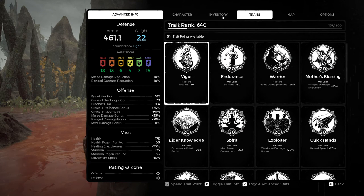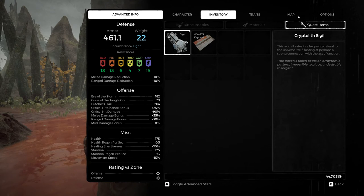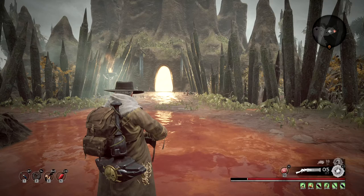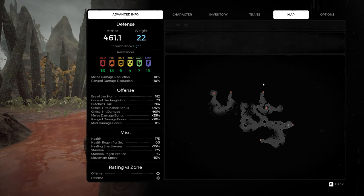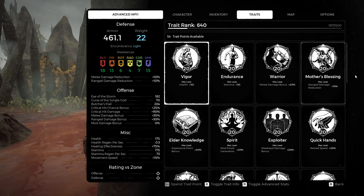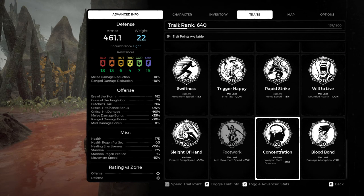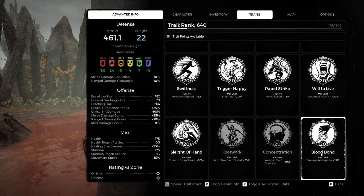If you get the Cryptolith — which you automatically get — the first time you meet the Queen in Adventure mode, you get the Cryptolith Sigil. With this thing, you can go on the map and search for the Obelisk with the Shining Light. I'll show you the Obelisk at the end of the video. If you kill the Queen you get Footwork. The first time you use the Cryptolith on the Obelisk, you get Concentration, and the second time, Bloodbond.